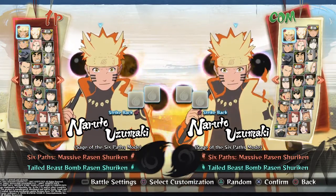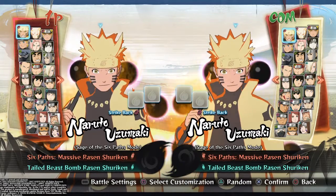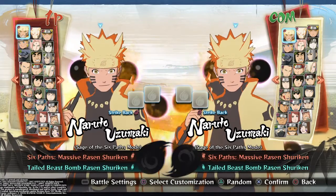Should I use Sage of the Six Paths mode? What are they?